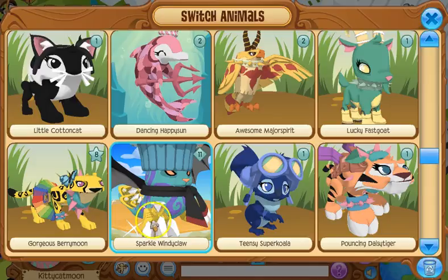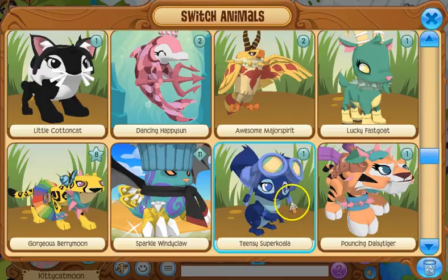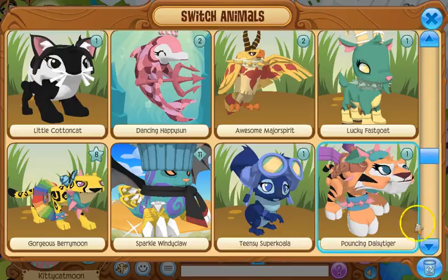Now we're at my CEO, Sparkle Windy Go. I love Sparkle Windy Go — she has so many memories, she's just awesome. This is my koala, Teensy Super Koala. It's a blue koala and I really like it.